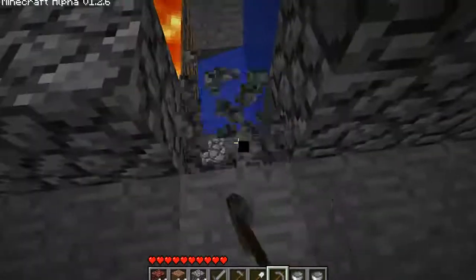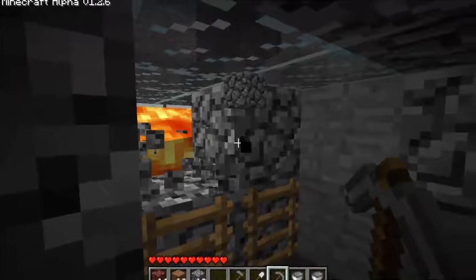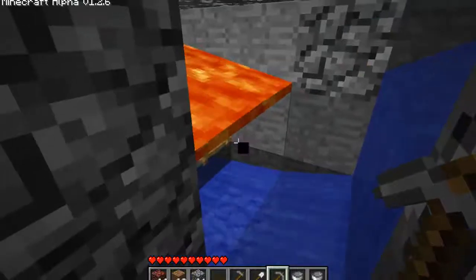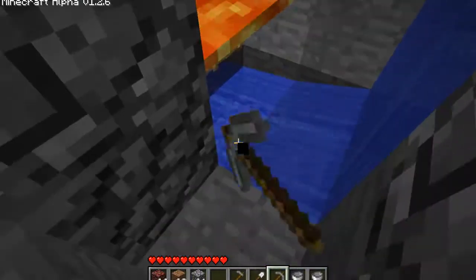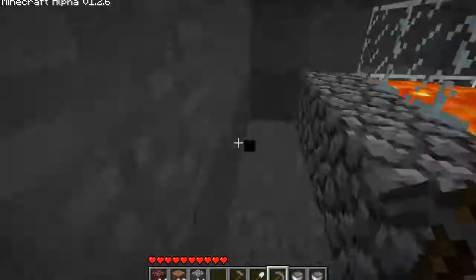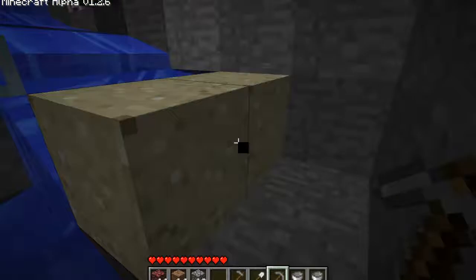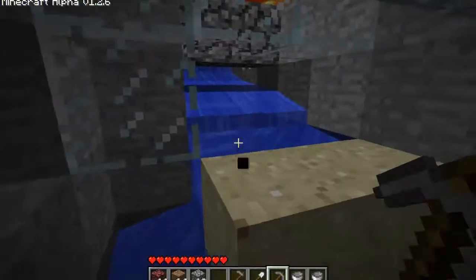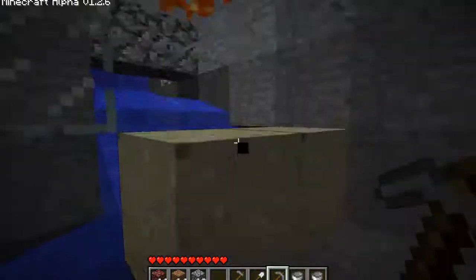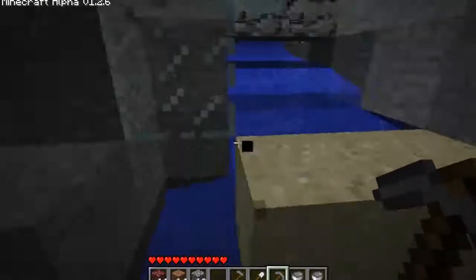So the lava's flowing over top of it and it will flow safely under the water. When you're using your cactuses, make sure you know exactly where you're putting them, because if they can hit the items, they can actually destroy items that you would normally get from the monsters. The first monster generator that I built, I had a cactus right here and a glass wall, and that was killing the spiders, but it was also eating up some of my gunpowder and other resources.